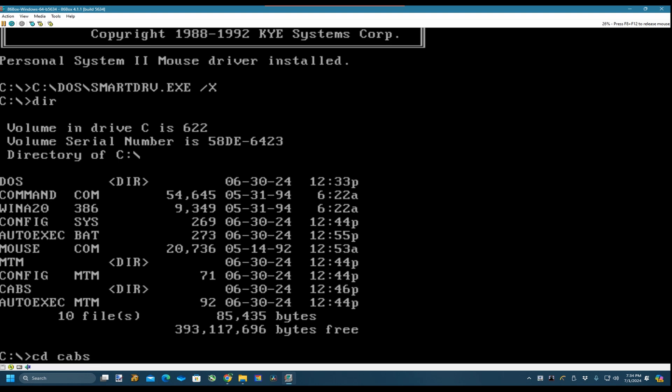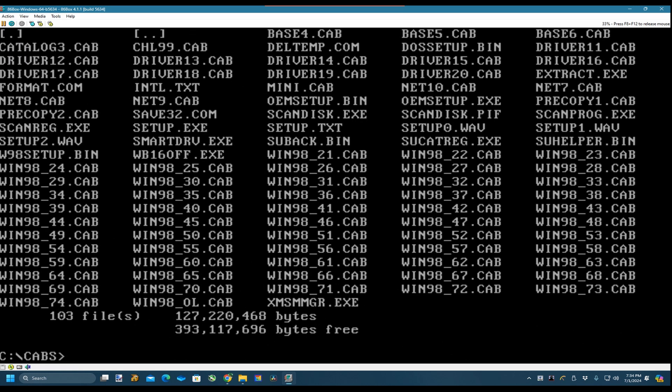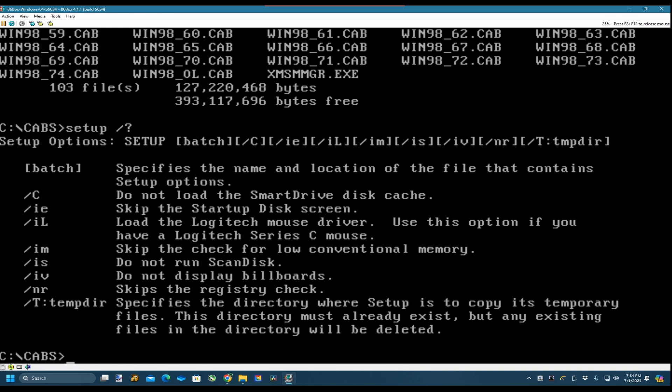Do you remember when you used to get computers pre-installed with Windows? What they used to do was copy the cabinet files from the CD-ROM - it was easy to set up and the drivers were put straight away. If you look in there there's the drivers. You can go setup with a question mark to bring up the help page. I'll skip the startup disk screen. We don't need to do a scan disk - that'll do.